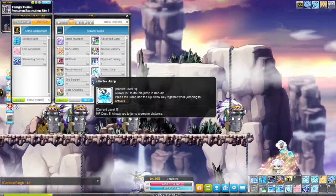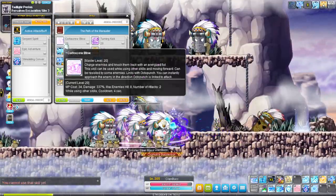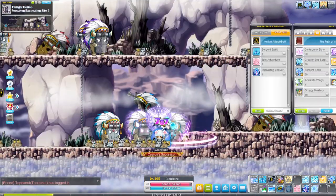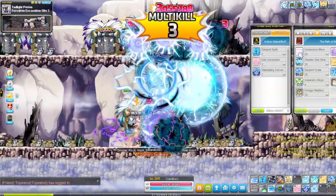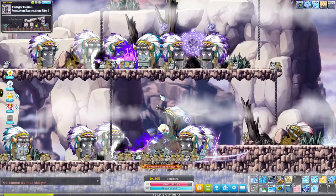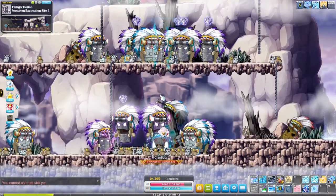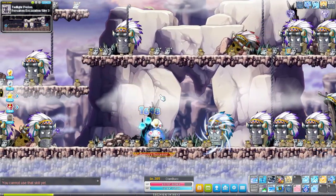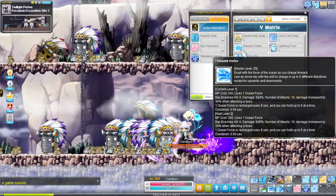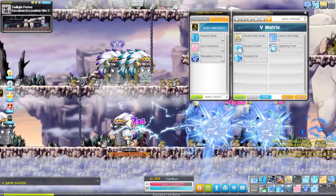Vortex jump is your up jump. Corkscrew blow is your rush skill and your animation cancel for skills such as howling fist — the second part only — lightning form orbs, pirate's banner, and AB link. You also have another movement type skill in lightning form: double tap up or down to teleport, double tap left or right to perform a really far horizontal dash. We also have serpent vortex, which is a strong dash that can go either horizontally or diagonally.